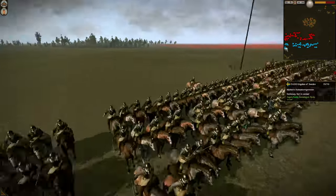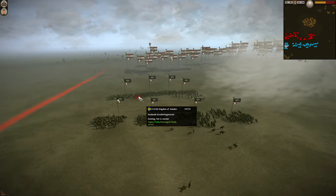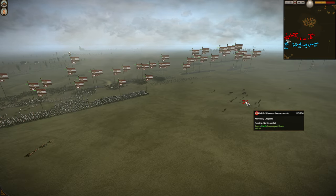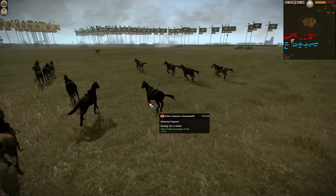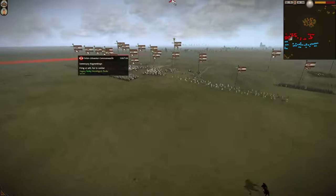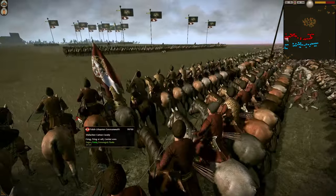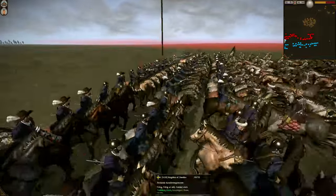We've got cuirassiers waiting in the back — heavier cav — and Hakkapeliitta and lighter cavalry units as well. Already lots of horses. We've got mercenary dragoons running — are they not in combat? They've lost seven men but there's a lot more horsemen dead than that it seems. And we've got bows being fired here, which is awesome to see — the different ages that both sides go through.